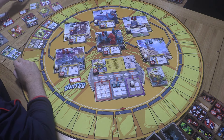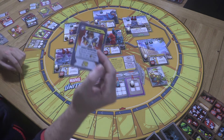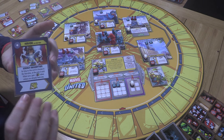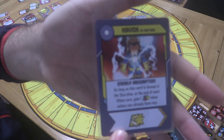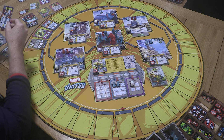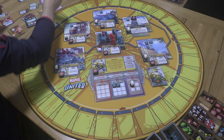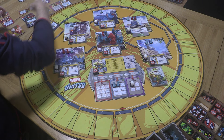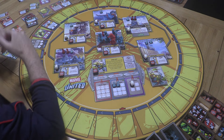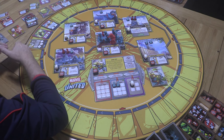Apologies — at the end of Hulkling's turn I forgot to put down a card. I think what every good Hulkling needs is a cool leather jacket, so we're going with Havoc. At the end of every villain turn we can gain a wild token, unless we've already got one — so we can't build up a huge stack, but we can always have one in the back pocket as long as we keep Hulkling alive.